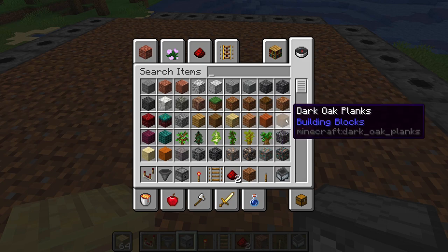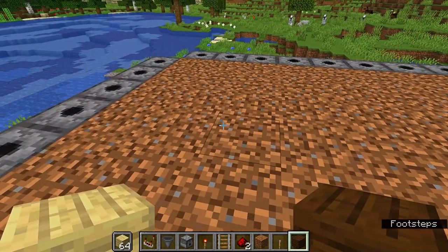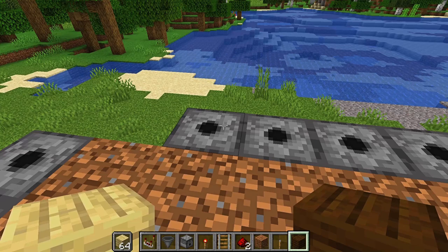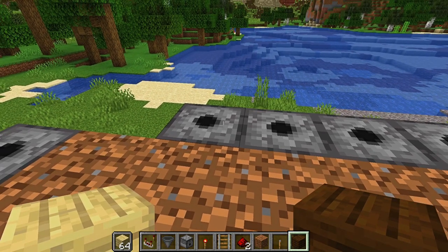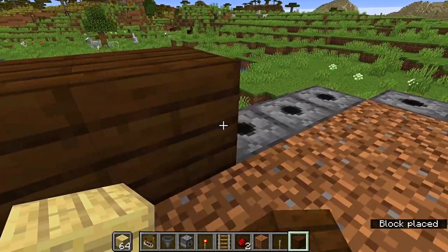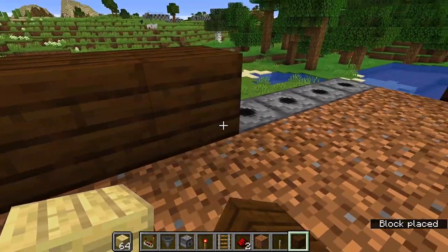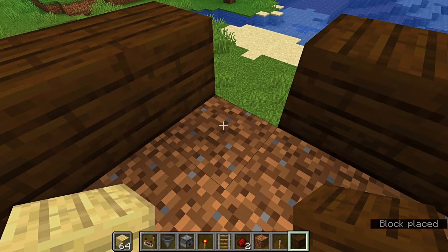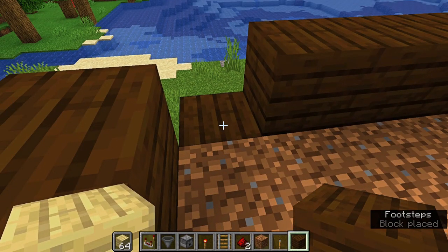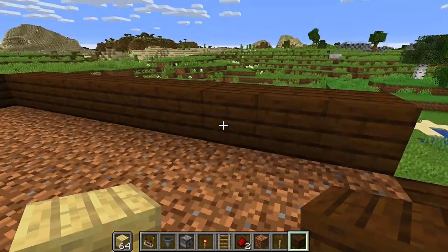Not everyone will have a full set of beehives ready, so this is an evolving design — you don't need all the beehives right away. We'll use a placeholder: shift-click on top of all the dispensers and put in a dark oak plank as the placeholder block for the beehives all the way around. On the open corner, put one down there too. Eventually these will all become beehives, but for now the placeholder blocks work fine.